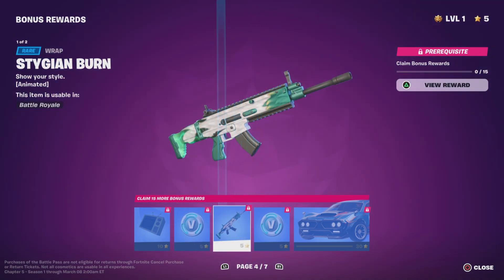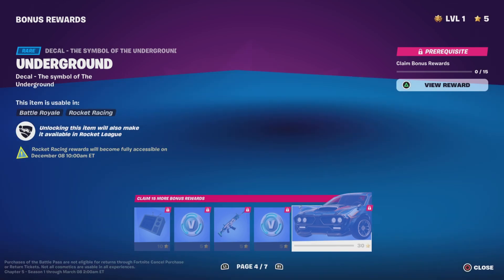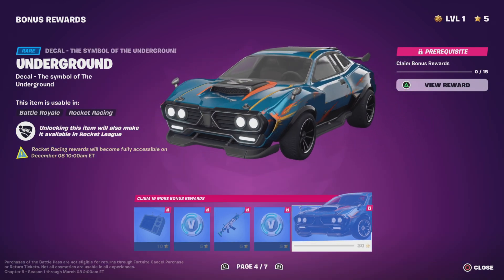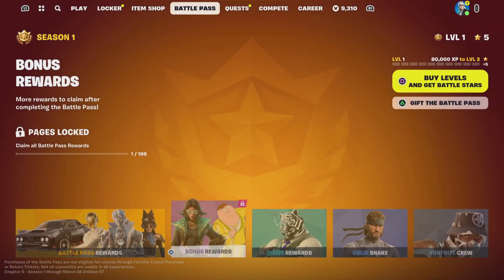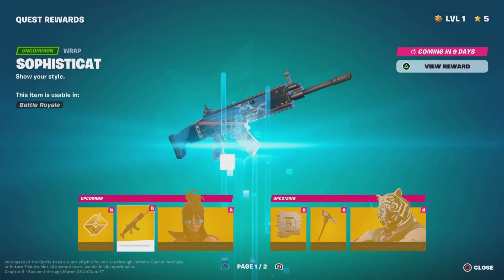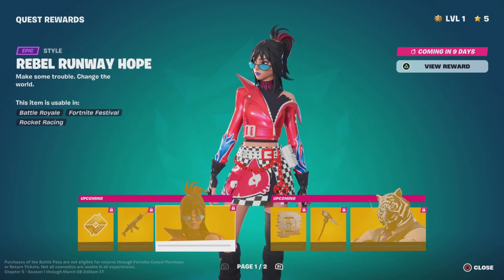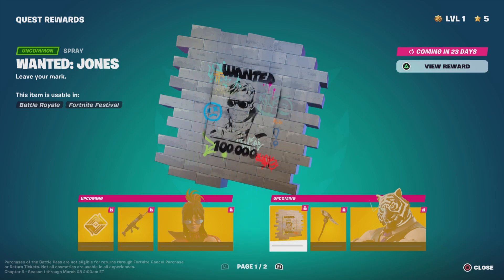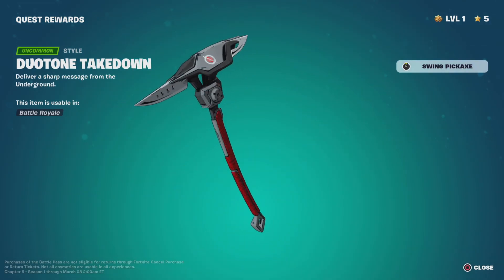100 V-Bucks. Another car customization — Underground — and then more stuff unlocks in 53 days. Wow. Quest rewards — I'm just gonna scroll through so you guys can quickly look. I actually cannot believe Family Guy is in this. Family Guy's awesome, dude!